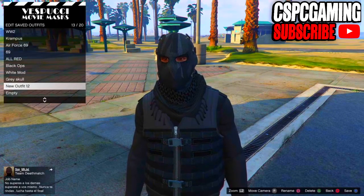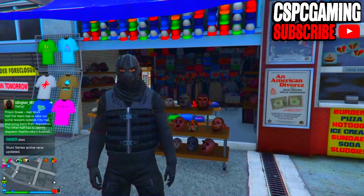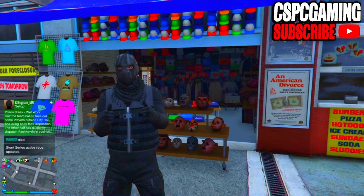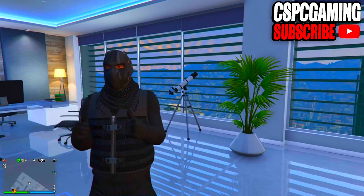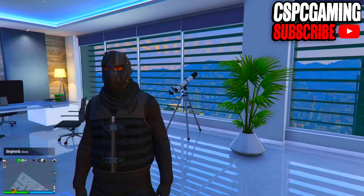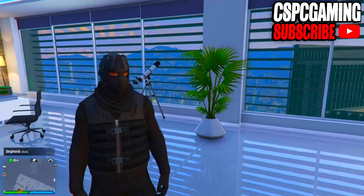I saved it as new outfit 12, but you can save it whatever you want. Once you've got the outfit it should look something like this. Now we need to make our way to any telescope or any apartment that has a telescope. I skipped the gameplay until I arrived in my maze bank tower where I do most of my videos. Now we're going to do the telescope glitch — make sure your apartment has a telescope.